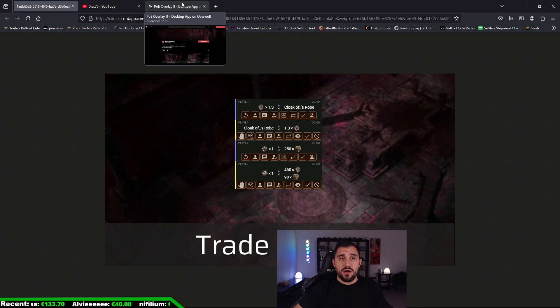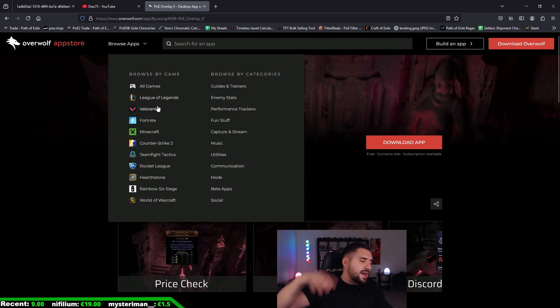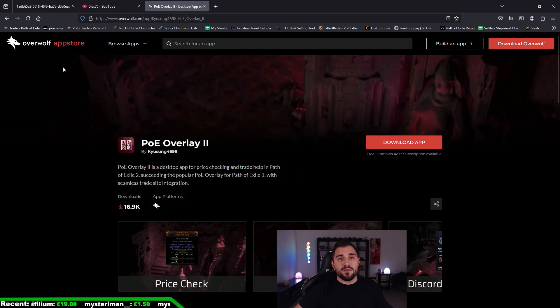That was a quick overview of what POE Overlay does in Path of Exile 2. To download it, go to overwolf.com — I'll put the direct link in the video description. Click 'Download App' and it's very easy to set up. You will need to connect your Path of Exile account to POE Overlay, but don't worry — it's safe, I've been using it forever and never had a problem.